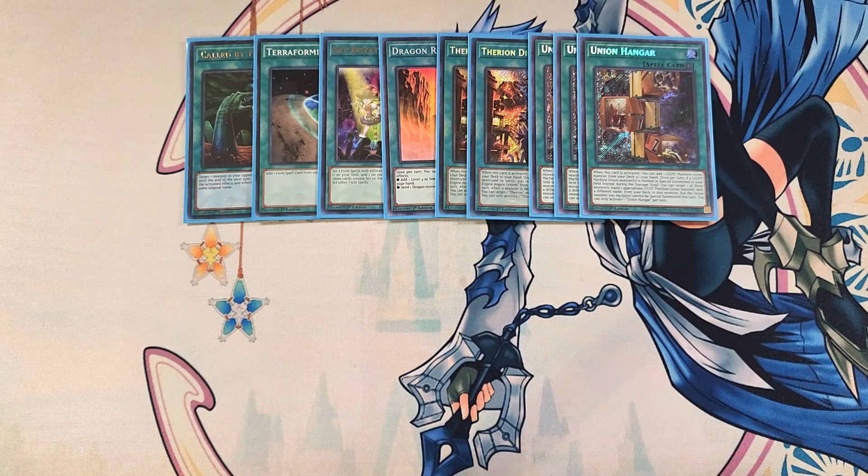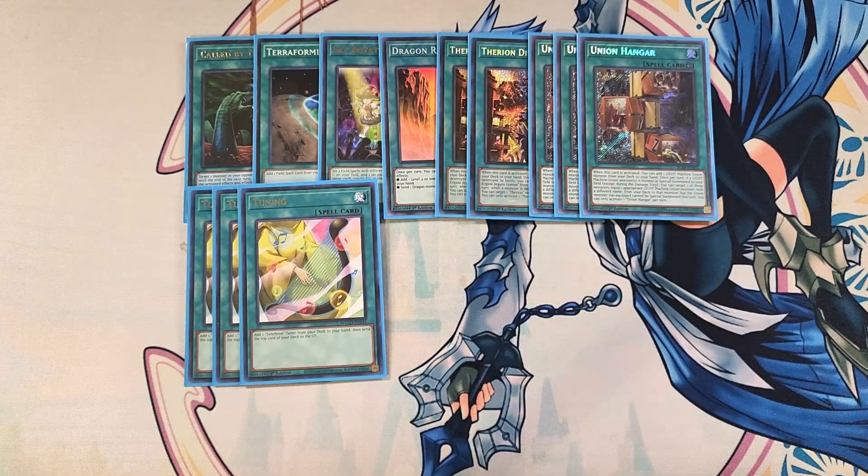Union Hanger is a rota for the deck — when activated, you get to add a Light Machine Union Monster from your deck to your hand. It also has the effect that once per turn, if a Light Machine Union Monster is normal or special summoned to your field except during the damage step, you can target one of those monsters and equip one appropriate Light Machine Union Monster with a different name from your deck to that monster. The equipped Union Monster cannot be special summoned this turn, but it just gets us an additional piece in play to go in for ABC Dragon Buster. We then play three copies of Tuning — an extremely powerful card that lets you add a Synchron Tuner from your deck to your hand and send the top card of your deck to the graveyard, which you hope will be Distrudo or one of your ABC pieces. This card gets you to Revolution Synchron and it's so good as a three-of.